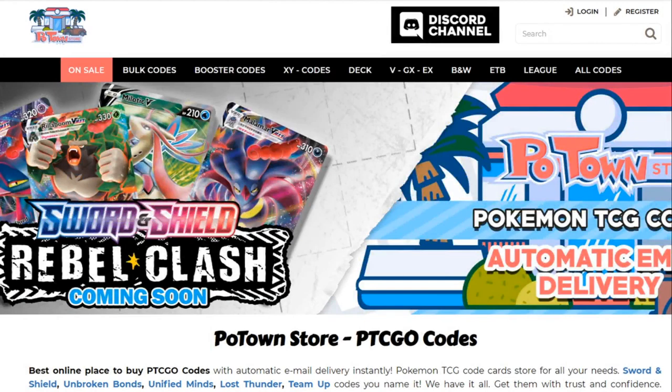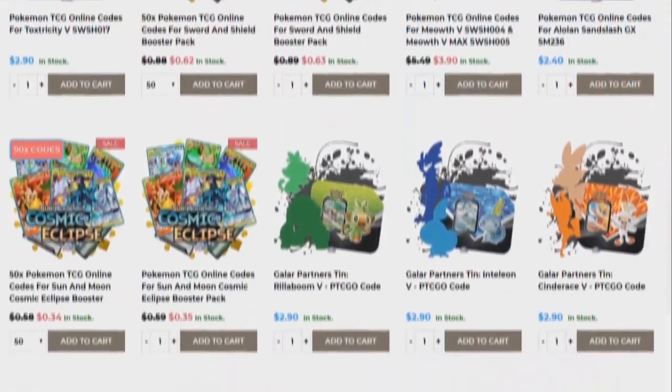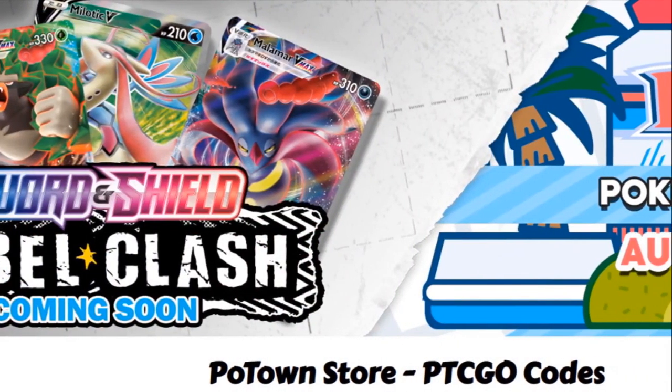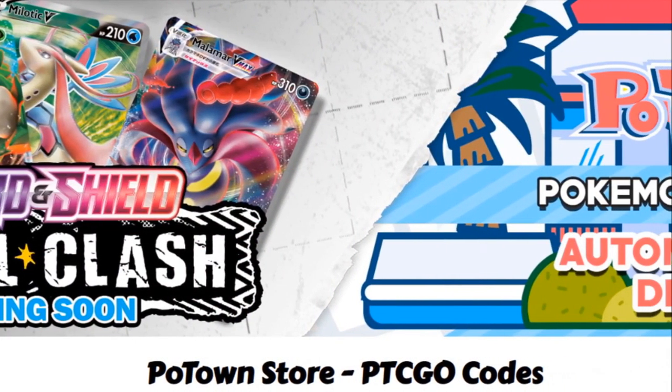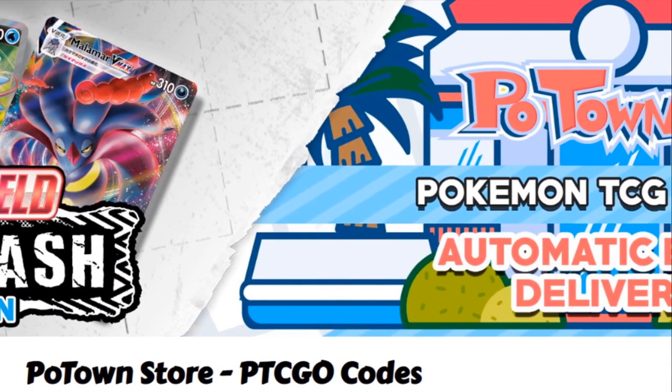This video is sponsored by PoketownStore.com, the place for all your Pokemon TCG online needs. The new Sword and Shield online booster packs are also available, so definitely check them out at PoketownStore.com. If you use the coupon code ZAPDOISTCG, you get 5% off your next order. Check it out!